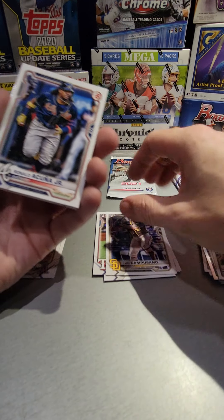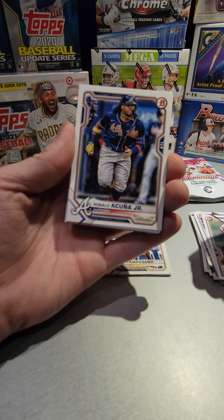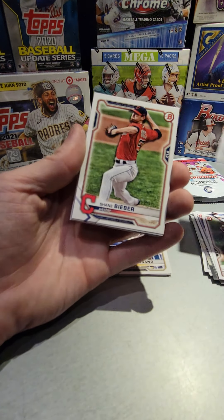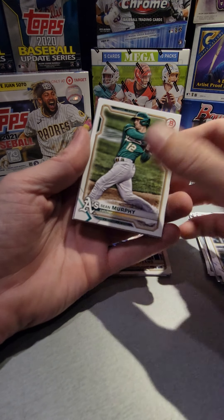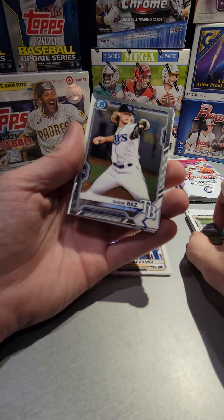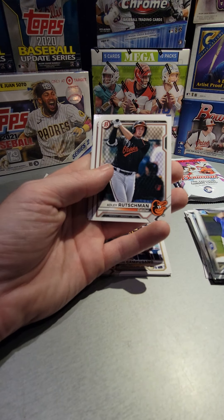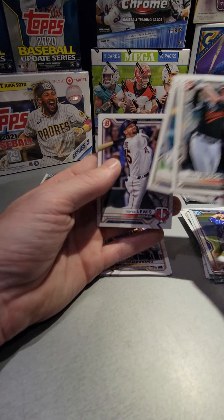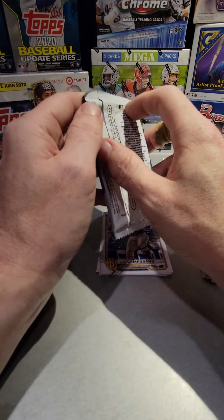Capusano. Acuna — it's so sad that this dude's hurt, man. So exciting to watch; hopefully the injury doesn't really hamper his career much. Shane Baz. Adley Rutschman — that's a cool card — Foscue and Royce Lewis. All right, last regular pack.